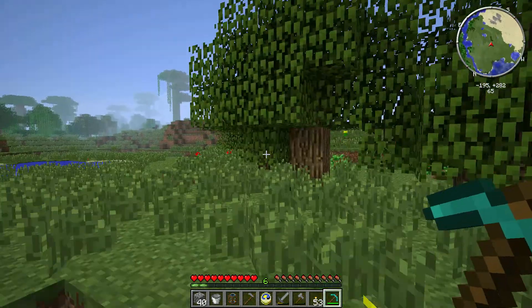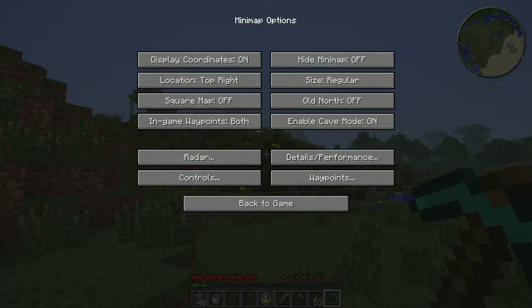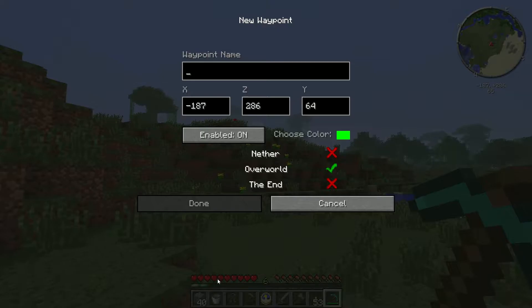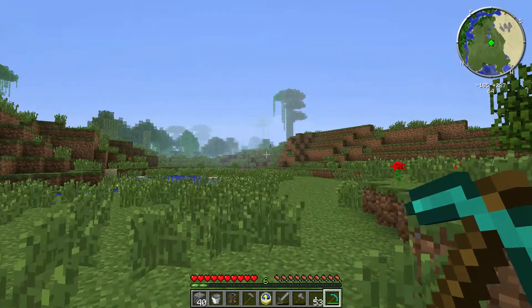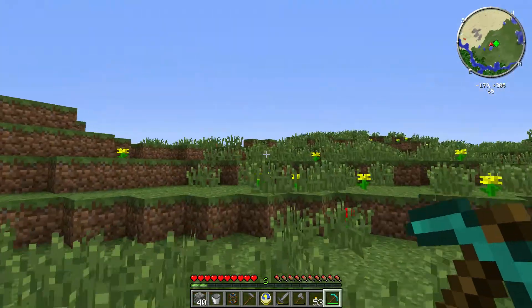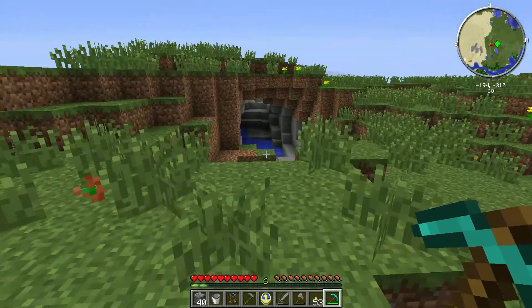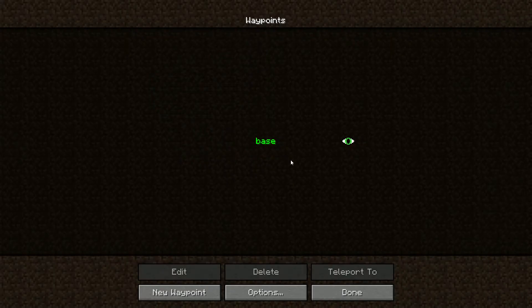These are the trees I planted — I grabbed some so we can make some torches. Right now our waypoints are not on; it cleared our waypoints for some reason. So base is here, and there was a cave near here that I don't remember where I was at — I had it marked. Here we go, so we'll put another waypoint here.